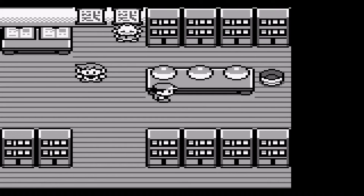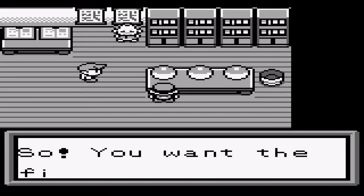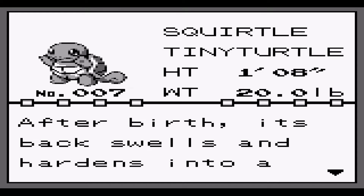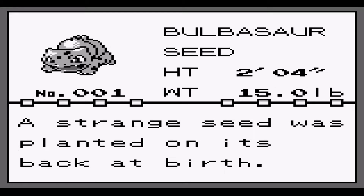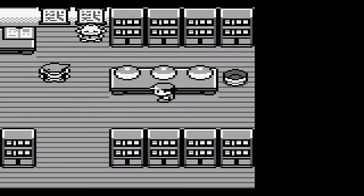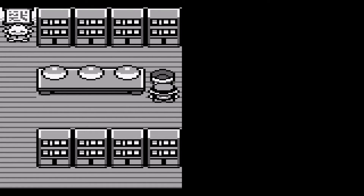Let's see what our starters are like. The first choice is Charmander — you can see the sprites are updated from the ones initially in Red and Blue. I think this one is from Yellow. So we'll show everybody — there's a Squirtle, and our third choice is Bulbasaur. It is the canon starters in this. I would have been surprised if they'd changed the starters.